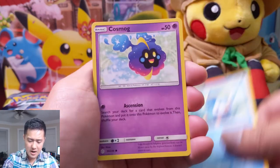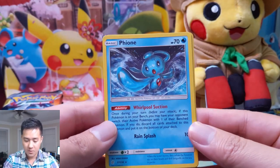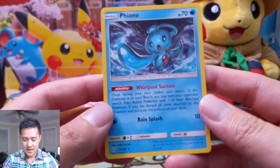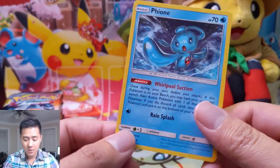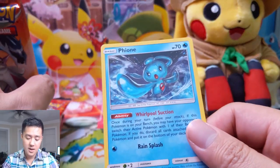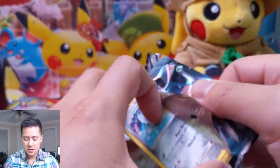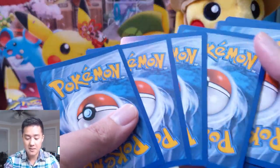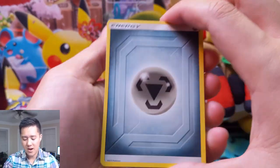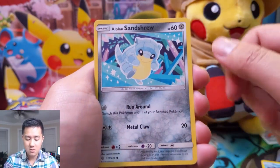For our first pack we have a Piplup, Cosmog, a Rowlet as our first reverse. The hidden ability is flip a coin, prevent all damage. Oh — Fione! Very nice. It's kind of like an Escape Rope attached to a Pokemon, but you can basically use it any turn, anytime — all you need is a spot on your bench. It's a one-sided Escape Rope that only affects your opponent. I still see that card as very good. Jolteon — these evolution things are super cool.